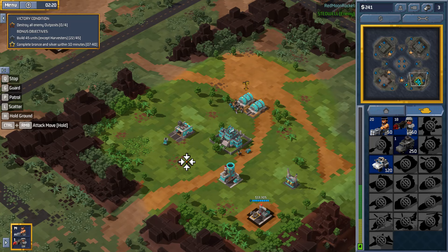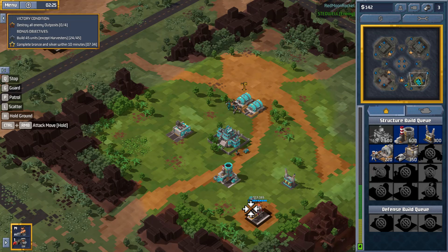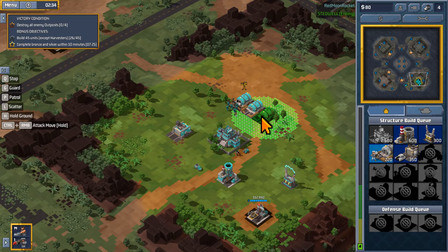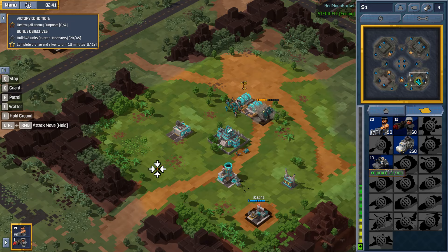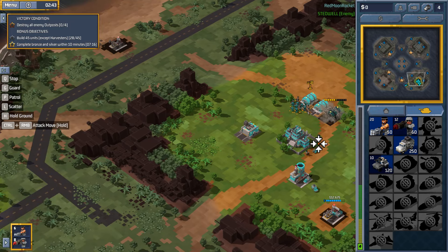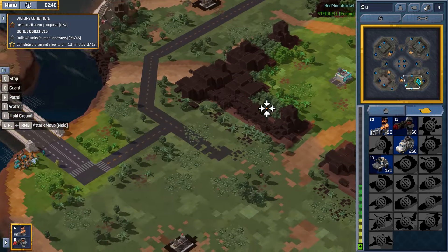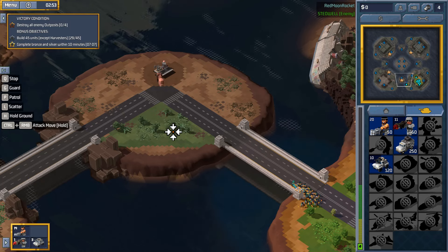Our first vehicle is rolling out — it's a harvester, going and doing its job. It's nice that the resource spot is so close. Let's build another barracks to get guys even faster, and get some armored cars. We don't have enough money for anything else yet, but we'll put another crew on the eastern area just in case and go capture the bronze objective.